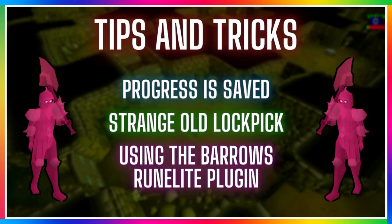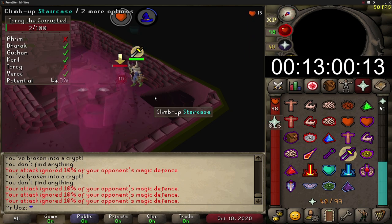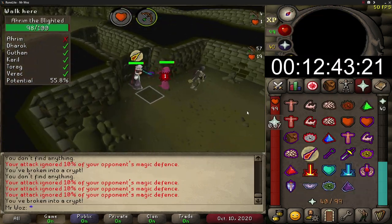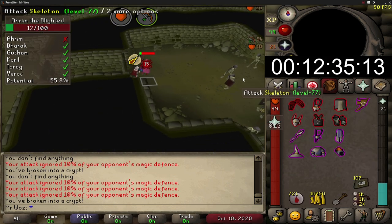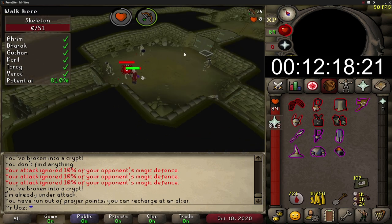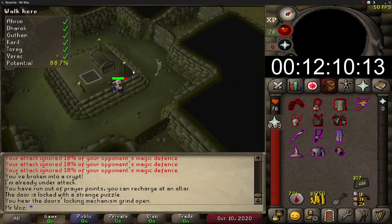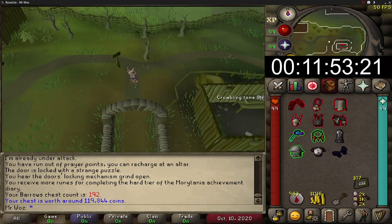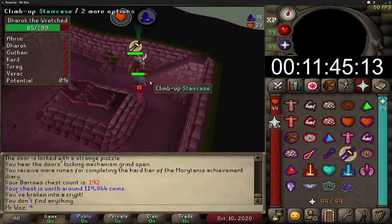The next tip: use the Barrows plugin on RuneLite and turning it on with all options ticked will show you where all the Barrows brothers are located and how many you've killed on the left-hand side, as well as the current potential underneath. The best part is it shows you the answer to the puzzle door highlighted in green, and it also shows a prayer-draining timer and the value of your chest after looting.